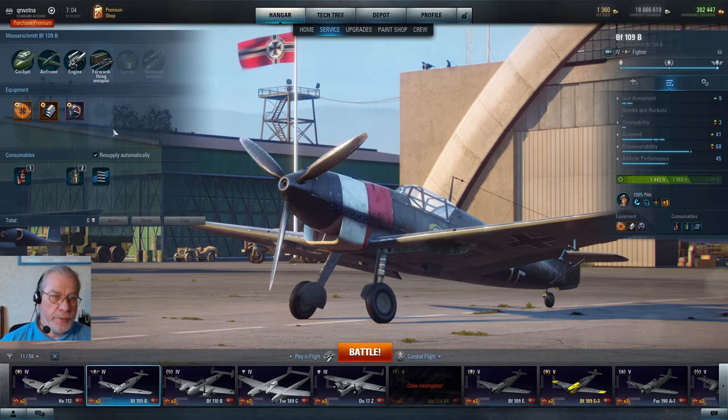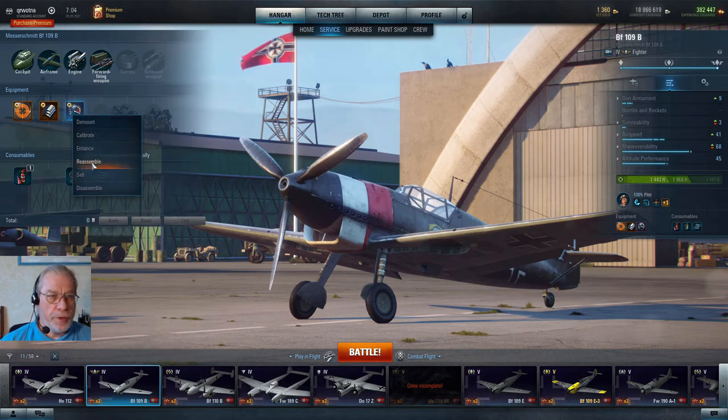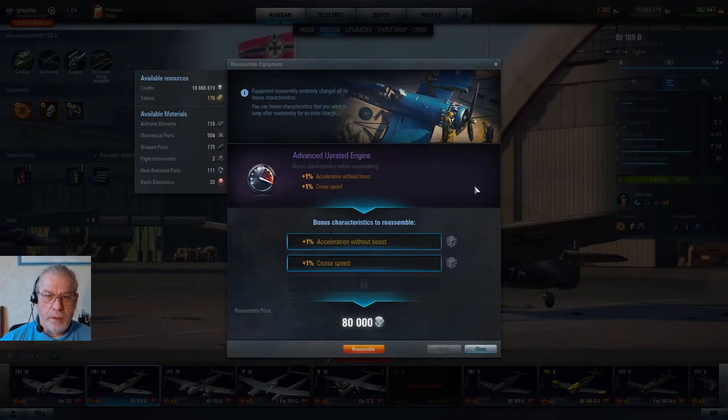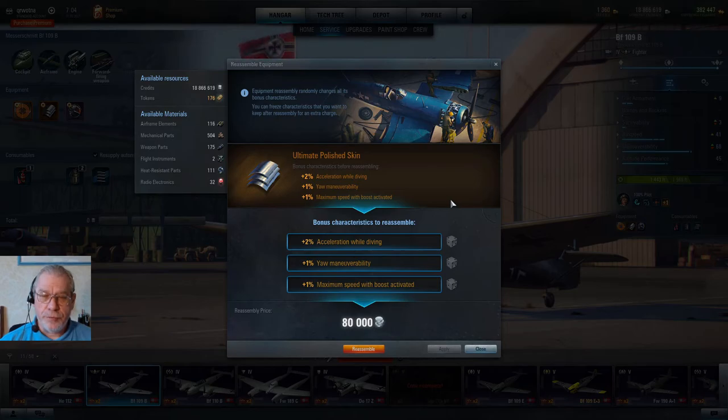There's something else you can do with tokens with respect to equipment — something regarding what's called reassembly. As you improve equipment, bonus characteristics become available. I've just clicked on the advanced uprated engine and I have two bonus characteristics. If this was an improved piece of equipment, there would only be one. And you can probably guess that if you look at the ultimate piece of equipment, sure enough, you have three bonus characteristics available. If you don't like these characteristics, you can gamble away your credits and try to get different ones.